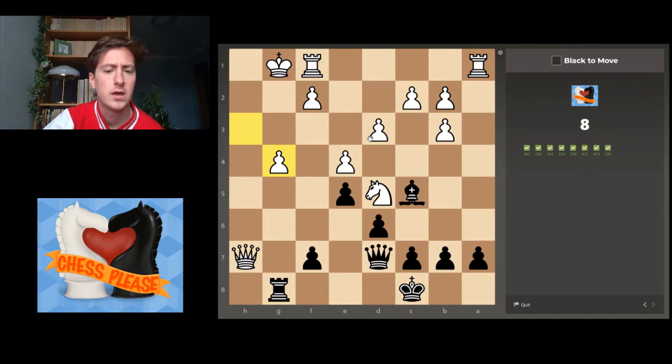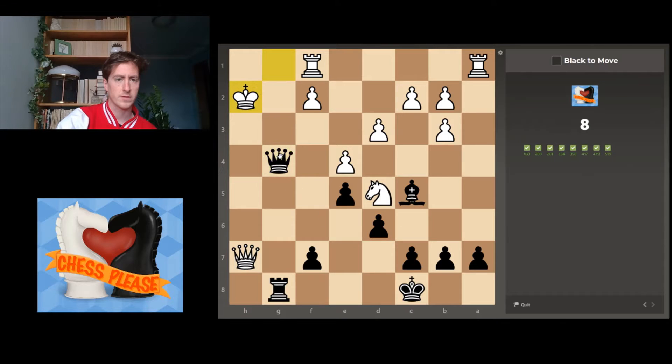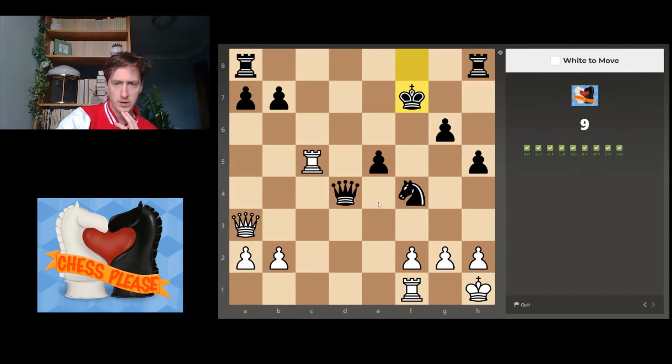Now then. I see the rook staring down the king, also under threat from this queen. King is back here, not in the most comfortable situation. This knight also has some checks available. Initial thoughts are queen to take here — king can go here or here — then queen here is going to be mate for both of those options. That's nine on the bounce.